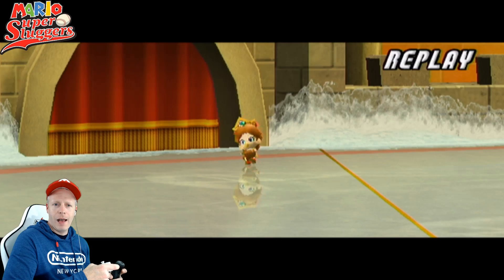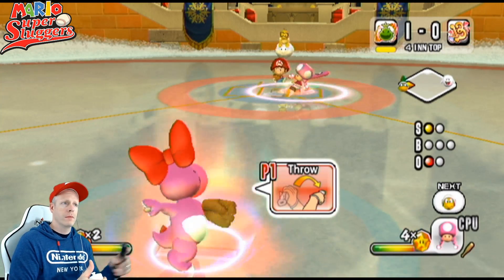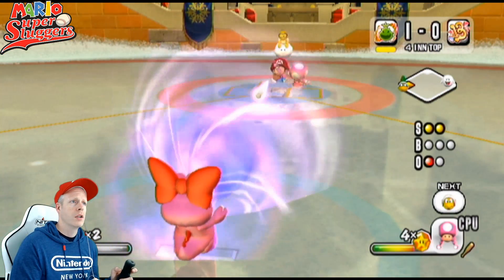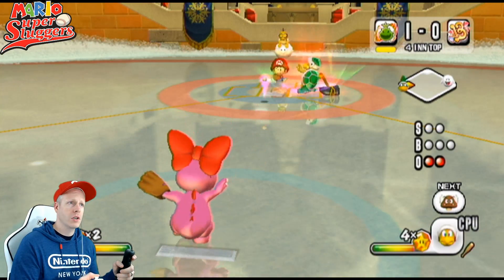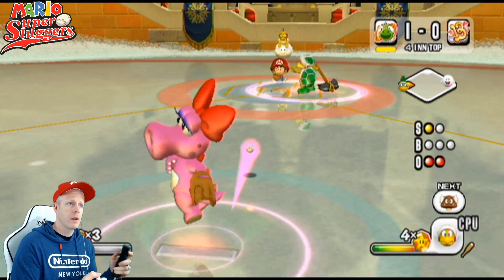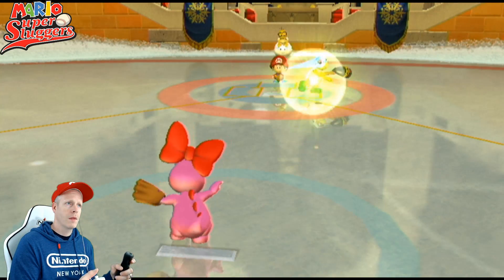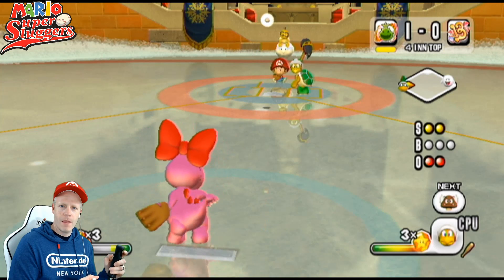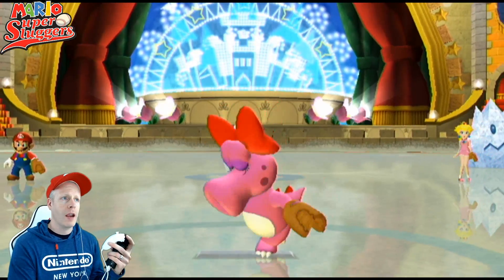Baby Daisy's very slow — she probably shouldn't be in left field. Diddy Kong's crying. Nice RBI. Birdo is tiring. Toadette swings through it — Birdo gets Toadette's swing, second out. No more runs here, we can't afford it. Birdo with the pitch — swing and a miss, Hammer Bro here, two strikes. He smacked that ball and it goes foul. Changeup — swung through it. Struck him out. Great time for a changeup by Birdo. Big pitching there to get that third out.